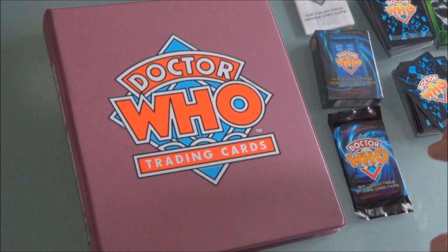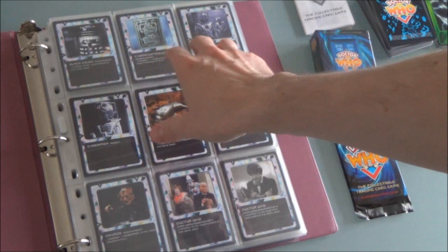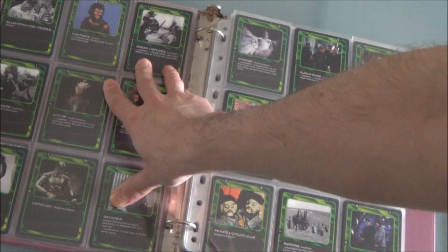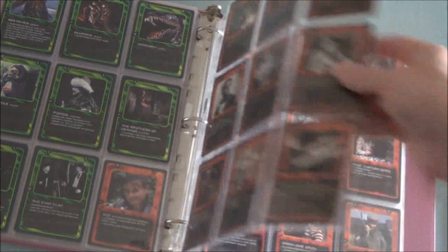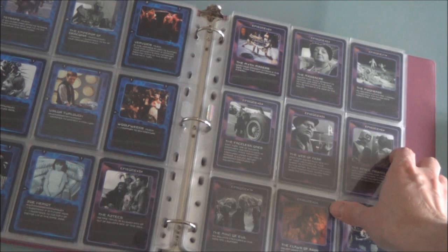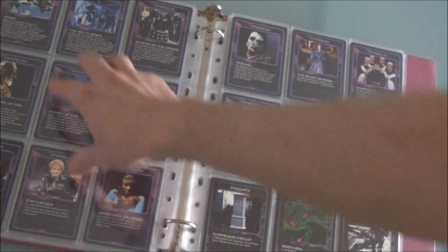The card types in this game: you have creatures. These can be timeless creatures, which are white-bordered — you can see it's the Doctors there. Then we have past time zone creatures, which are green. Then we have red creatures, which are present creatures from the present time zone. The last creature type is blue, which are future time zone creatures. Then you have episode cards — you'll see popular stories depicted on these purple episode cards. For example, you've got Robots of Death, Ark in Space, Genesis of the Daleks.